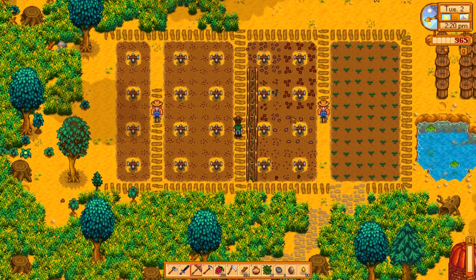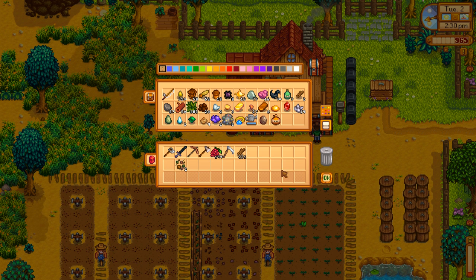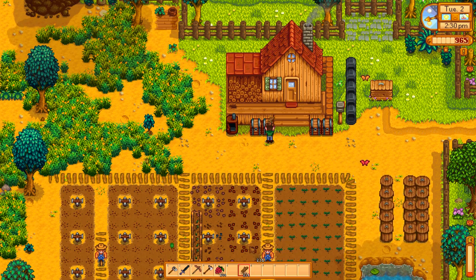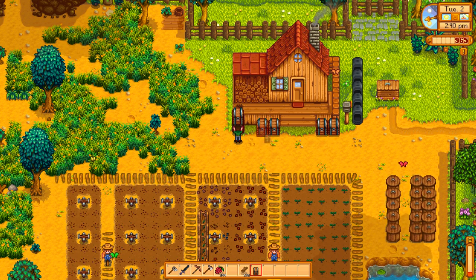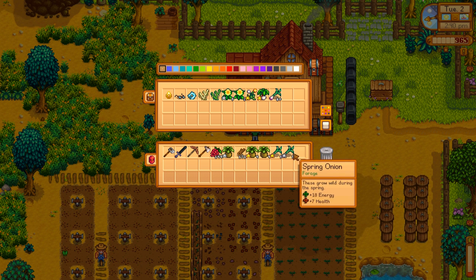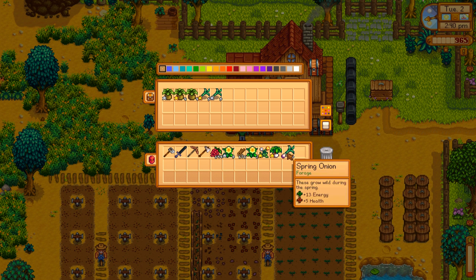Let's go drop some of this stuff off. We can use our sword. Let's craft up a chest and put our spring forage in it. I'm really hanging on to this forage just because it makes good gifts.